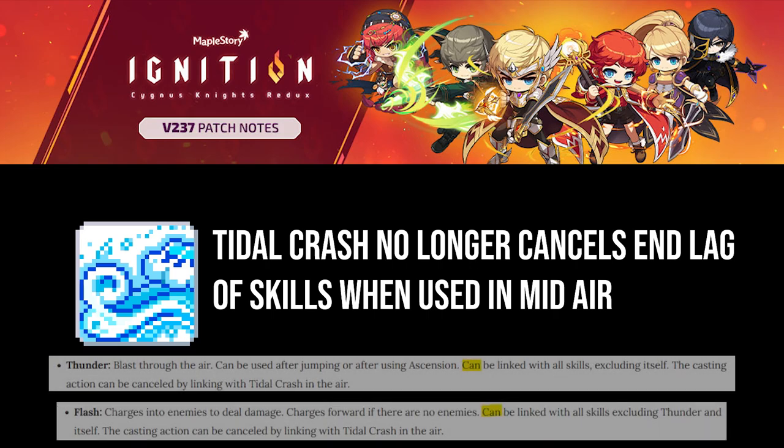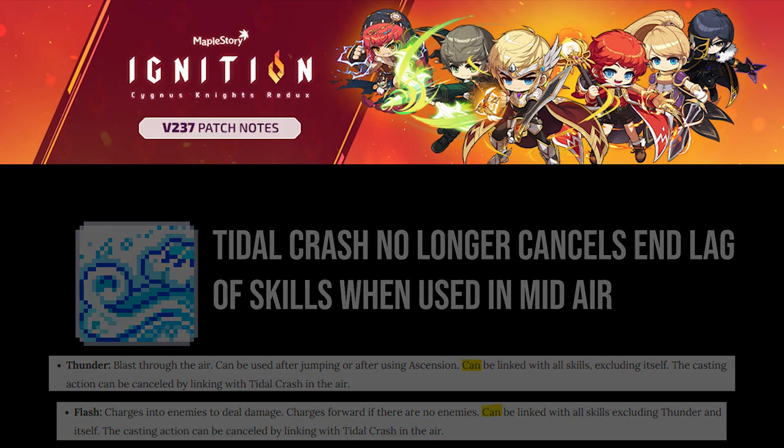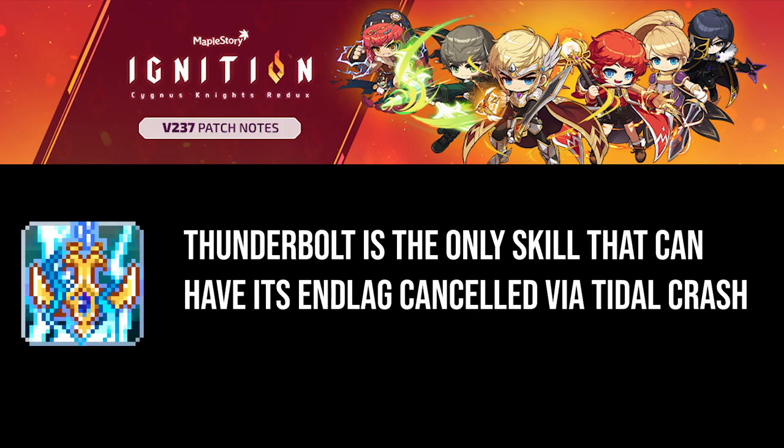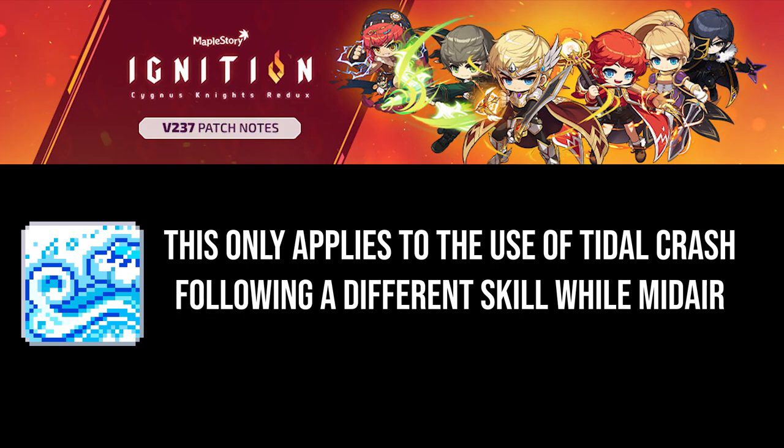And despite what the GMS patch notes say, the only skill that can have its end lag canceled via title crash in-air is Thunderbolt. This does not mean title crash is no longer an animation cancel by itself, but title crash had a unique effect where it could cancel the end lag of certain skills by being used in-air. I cannot stress enough that this required you to be in-air for this function to work, and again, this function only exists for Thunderbolt as of Ignition.